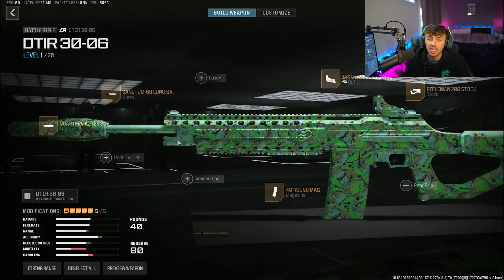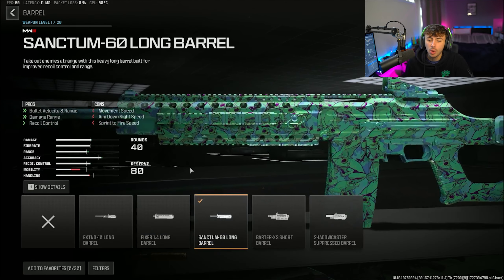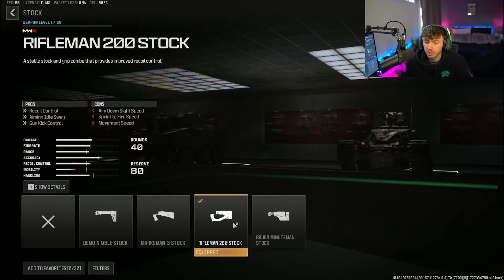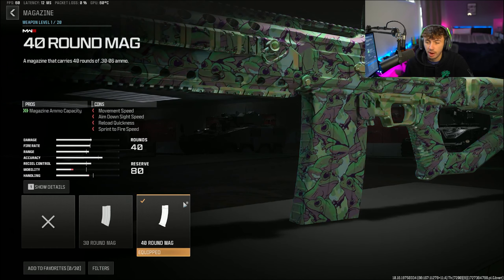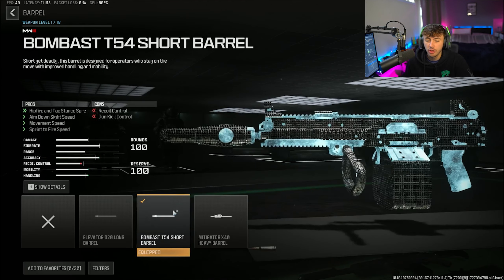Next we're talking about the Holger 556 — again a very good class with no recoil and crazy damage at all kinds of distances. The barrel is the Chiros 6 Match, the muzzle is the Quartermaster Suppressor, the underbarrel is the Paracord Grip to help with recoil, the magazine is the 40 Round Mag for the biggest magazine size, and the stock is the RB Edel Assault Stock.